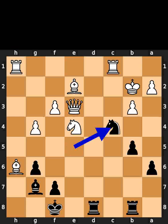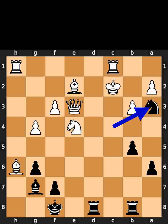Black plays knight to c4, check. White plays king to c2. Black plays knight to a3, checkmate.